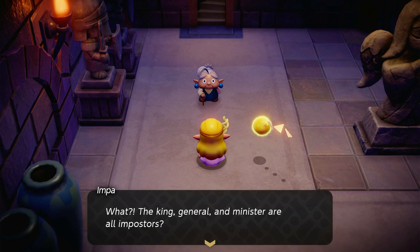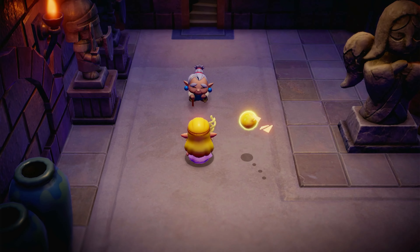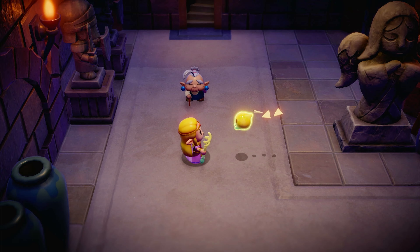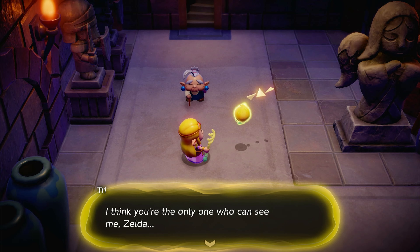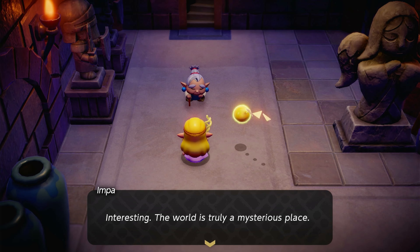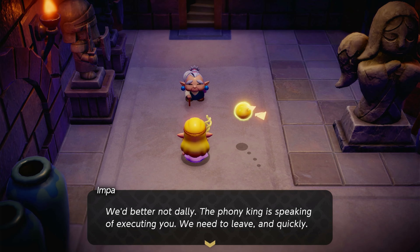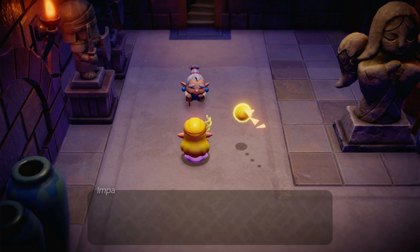I'm so glad you're safe. You're not hurt, are you? I can't even imagine what his majesty is thinking — claiming that you created that rift is preposterous. The king, general, and minister are all in clusters, and your friend Tri made you a tri-rod. Zelda can make use of the rod's power. Where might Tri be now? I'm right here, old lady. I think you're the only one who can see me, Zelda. Well, isn't that something — we're the chosen one. The world truly is a mysterious place.